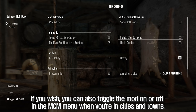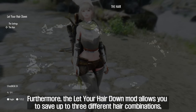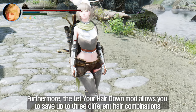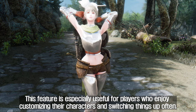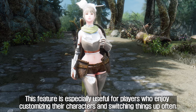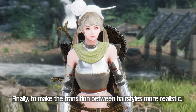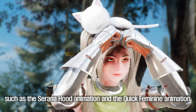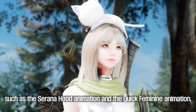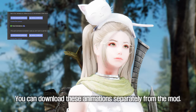You can also toggle the mod on or off in the MCM menu when you're in cities and towns. Furthermore, the Let Your Hair Down mod allows you to save up to three different hair combinations, so you can switch between them at any time. This is especially useful for players who enjoy customizing their characters. To make the transition between hairstyles more realistic, the mod adds several animation options, such as the Serana hood animation, the quick feminine animation, or random animations. These animations can be downloaded separately from the mod.